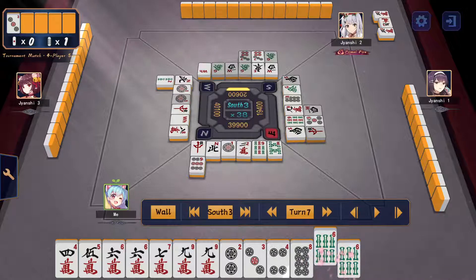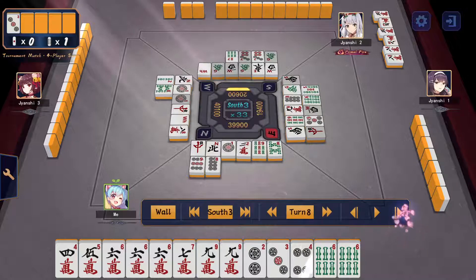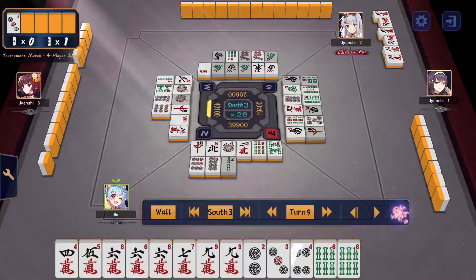Cutting the 9-8 now. The dora player is pushing his hand, so I want to be a little wary of him. Cutting manzu or no-suji pinzu could be potentially dangerous. This 2-sou is suji, so I go ahead and cut it. 3-sou is also suji — pushing a little further. I draw the 4-sou.